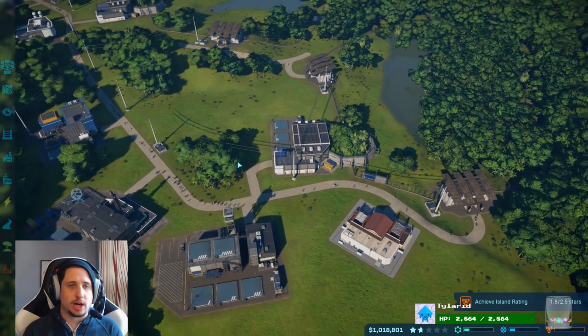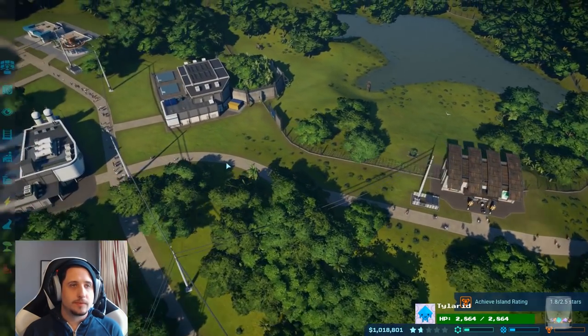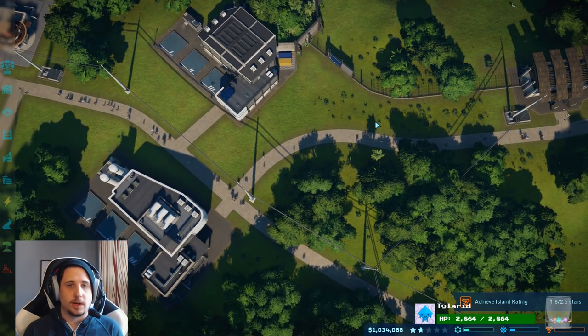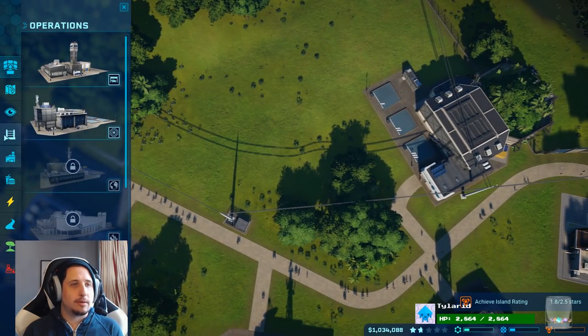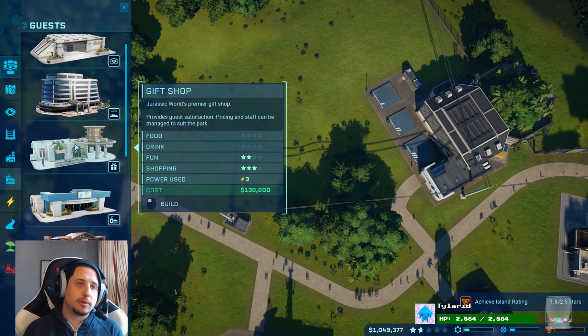We have the clothing shop here. I could sneak one in here for sure, or one over here. It'd be great if I could fit one in there. I might actually break these roads and make them a little bit straighter and then sneak one in there. What's the hotel do? Increases island visitor capacity. Well, we'll get that eventually.